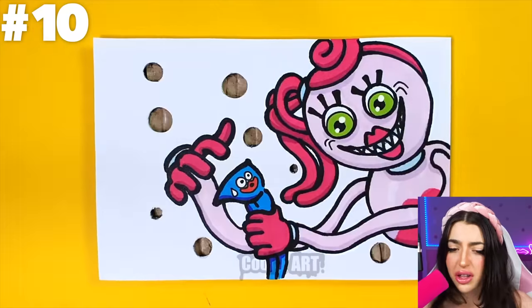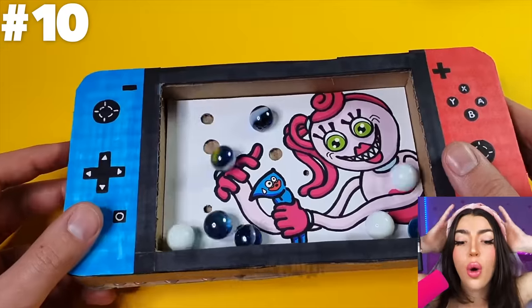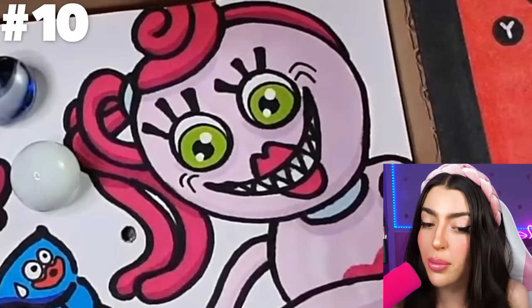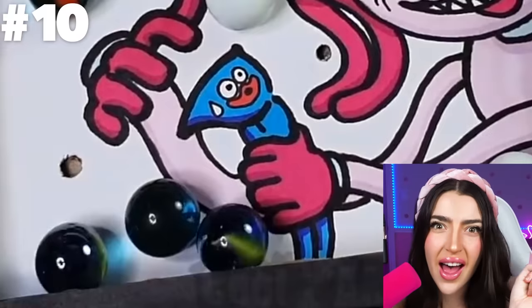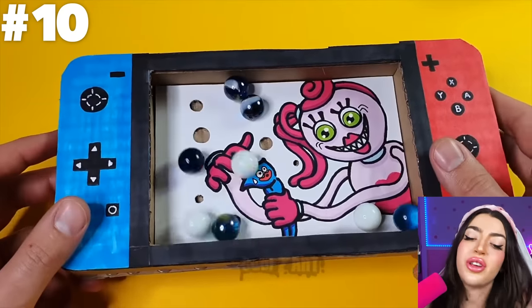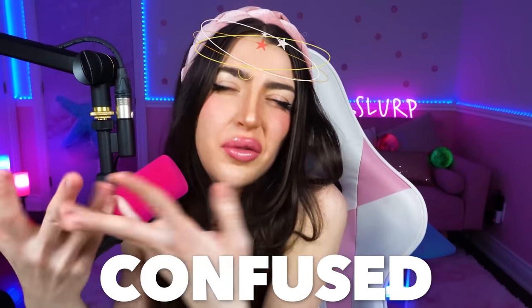I guess she doesn't have to go to the bathroom and it was actually just her wanting to eat Huggy! And at this point, I don't know which one's worse! Oh man, Huggy, you gonna be okay, dude? They made a real life Nintendo Switch with Mommy Long Legs and Huggy Wuggy inside! And apparently it's the marble version! I mean, unless those marbles are gonna be used to accidentally choke Mommy Long Legs, then I'm kinda confused!